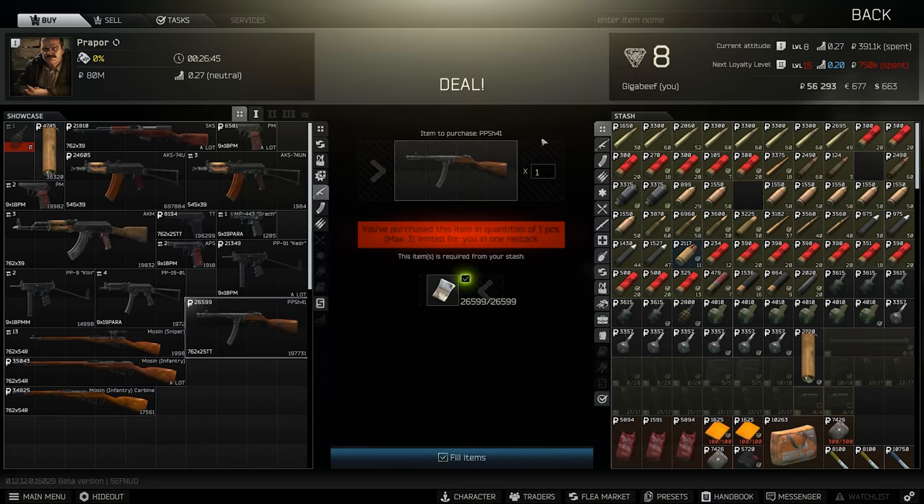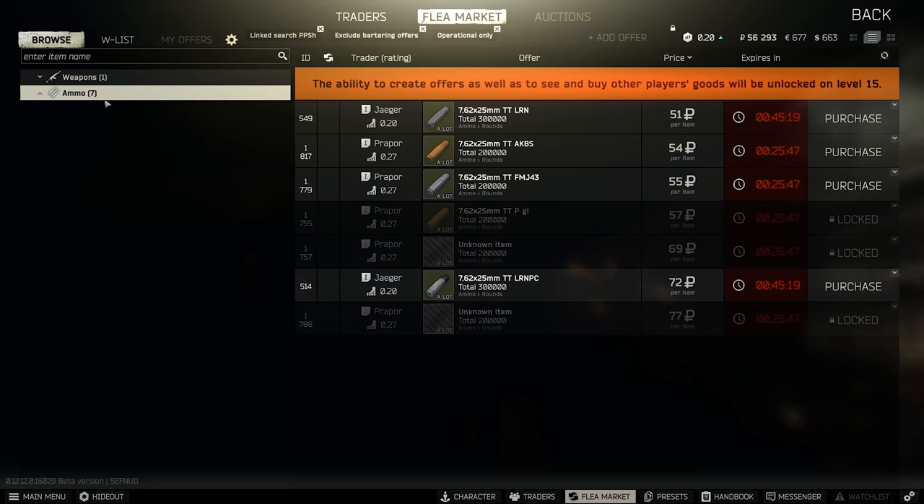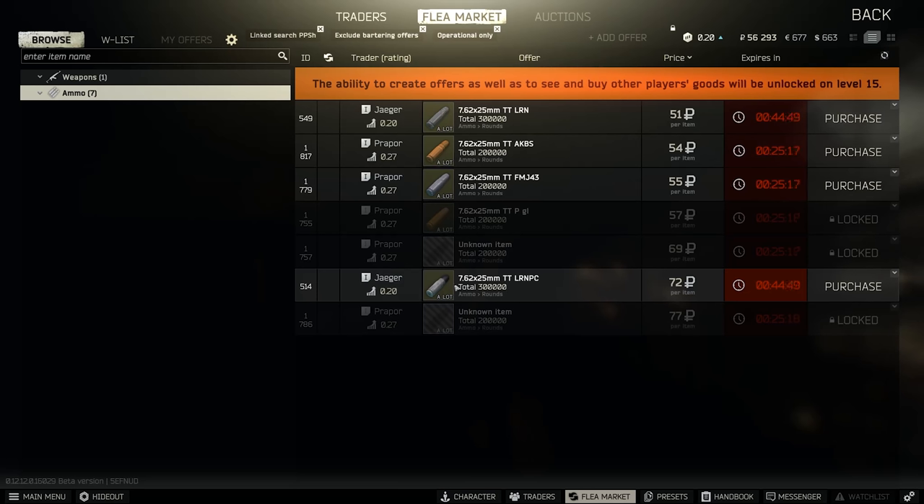There are two rounds you could potentially use for the PPSH. If you go link search on the magazine and click into the ammo category, it shows you everything you can buy. LRN PC is a flesh round that you want to be going for leg shots with — it will take about 7 shots to kill somebody because the damage isn't that high for a level 1 round. Otherwise, if you're looking for the best pen, go for AKBS — this has 12 pen — and you want to be looking for headshots and body shots on unarmoured targets.